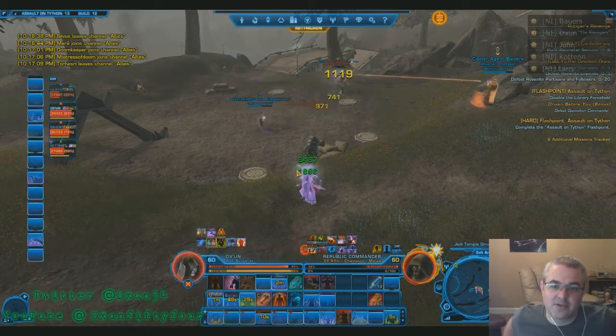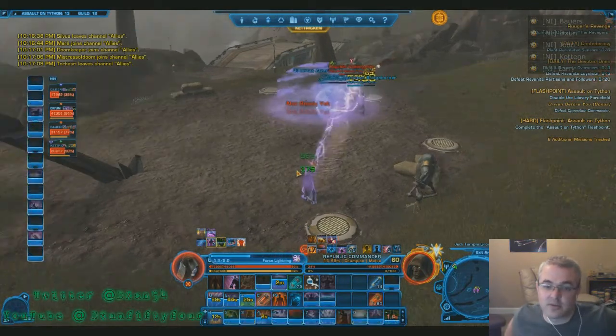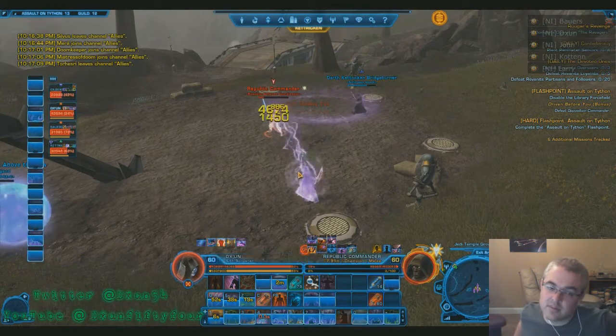There's another knockback — back to the tree again. You want to stay within the range of the healer; that's another big one. If you keep his back to that tree you'll probably be fine.